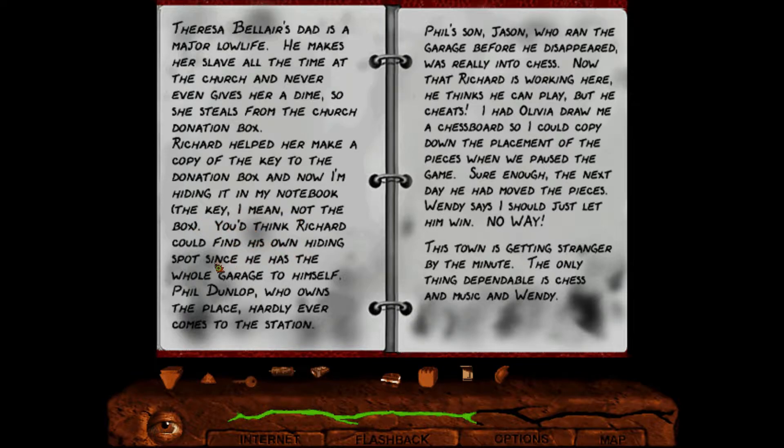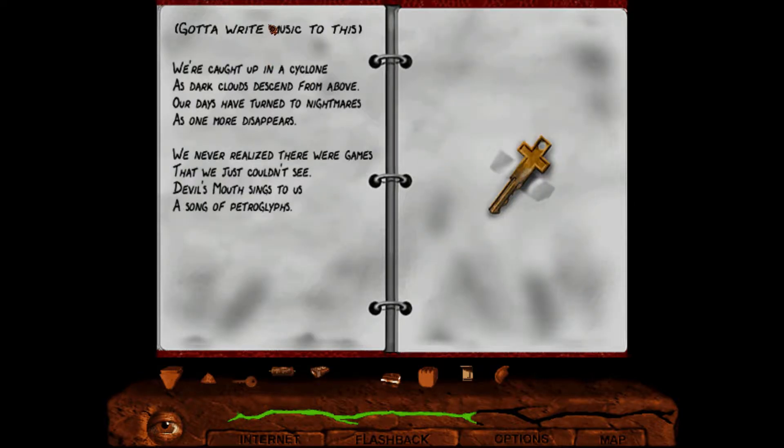You'd think Richard could find his own hiding spot since he has the whole garage to himself. Phil Dunlop, who owns the place, hardly ever comes to the station. Phil's son Jason, who ran the garage before he disappeared, was really into chess. Now that Richard is working here he thinks he can play, but he cheats. I had Olivia draw me a chessboard so I could copy down the placement of the pieces when we paused the game. Sure enough the next day he had moved the pieces. Wendy says I should just let him win - no way. This town is getting stranger by the minute. The only thing dependable is chess and music and Wendy.